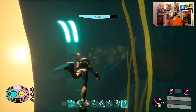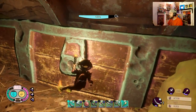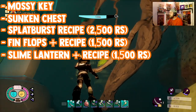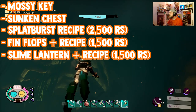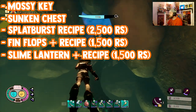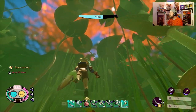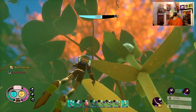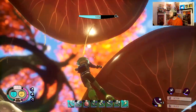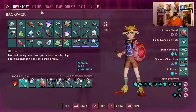Head back over here and right over near the T-Rex — you can see the T-Rex's eyes — and right down here is where the chest is. Unlock the chest and you're going to unlock the items you need. I believe this is going to give you access to the Splat Burst recipe. Once you turn the Sunken Chest chip into Burgle, it's going to give you access to the Splat Burst recipe, the Finflops Plus recipe, as well as the Slime Lantern Plus recipe, all for varying amounts of raw science.